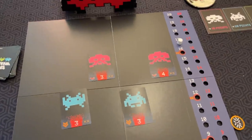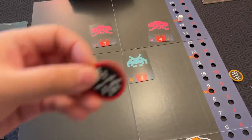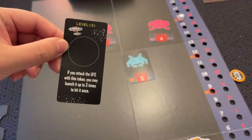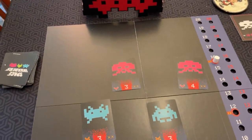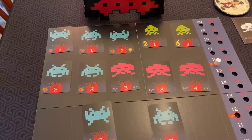As the planet takes damage, you'll start hitting these explosion icons. As you pass them, each of you get more blast tokens unlocked. The first one will just be your level 1 one, but as you move up, you'll get level 2 and level 3 ones. Those cards have different powerful abilities - like level 2: you may relaunch your token one time. Or level 3: if you attack the UFO with a Psycon, you may launch up to three times to hit it once. Then after you determine if you get any more discs, you refill the top two rows right to left and top to bottom. You pass the turn token, a new player starts the next round, and you start firing again.